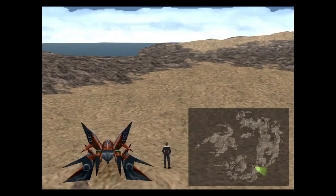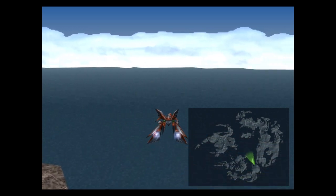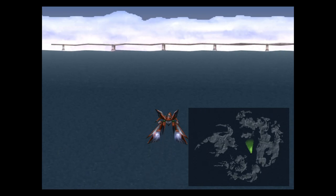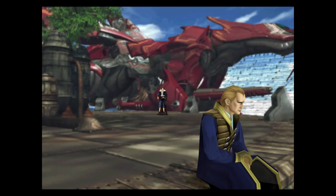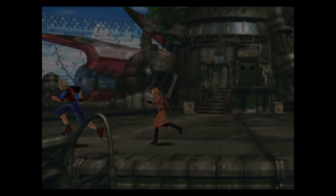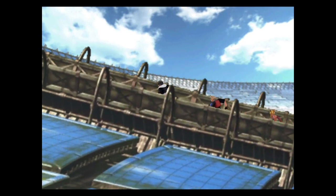Hey guys, welcome back to another episode of my playthrough for Final Fantasy VIII. In this episode we are going to focus on a side quest. Well, it's actually not that little — it's pretty important. For that, we're going to have to go to Balamb Garden. To go to Balamb Garden, we have to go to Fisherman's Horizon first. It's going to take a while before we reach Balamb Garden, but this is a side quest that I think is rather important — probably one of the more important side quests. Which is why I want to finish this as soon as possible.